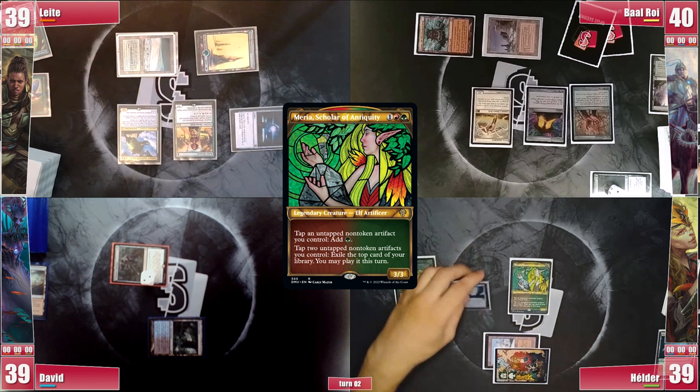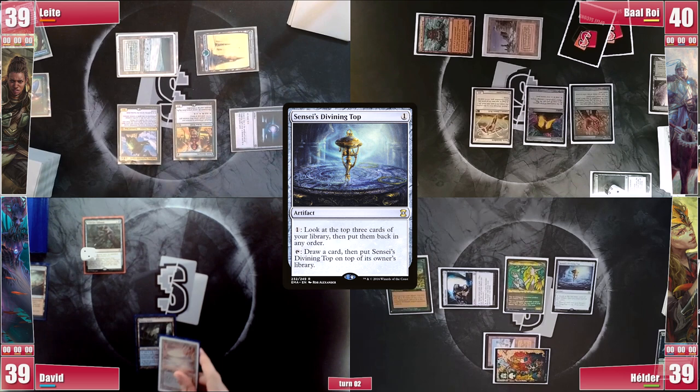David gets to his turn, plays an Underground Sea, and casts his commander, Vohar, Vodalian Desecrator. He also casts a Mox Amber and then passes the turn.